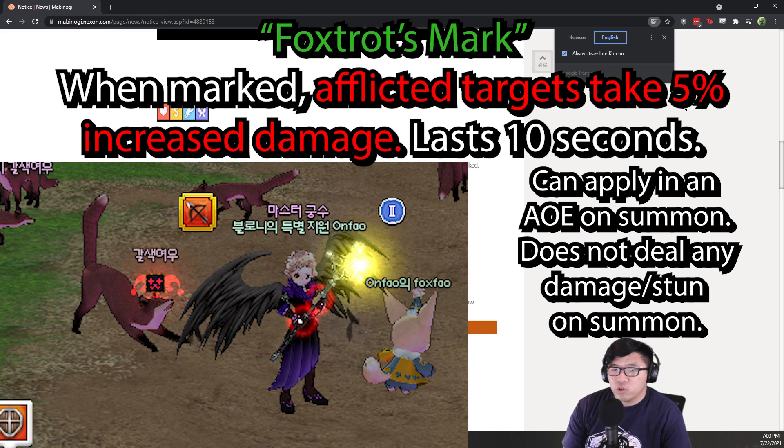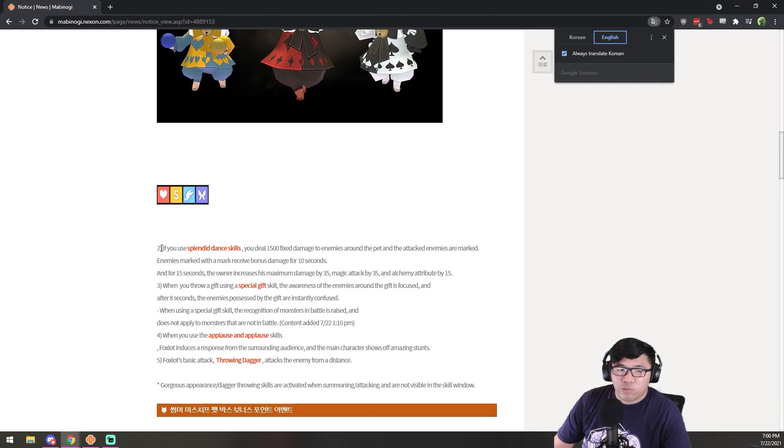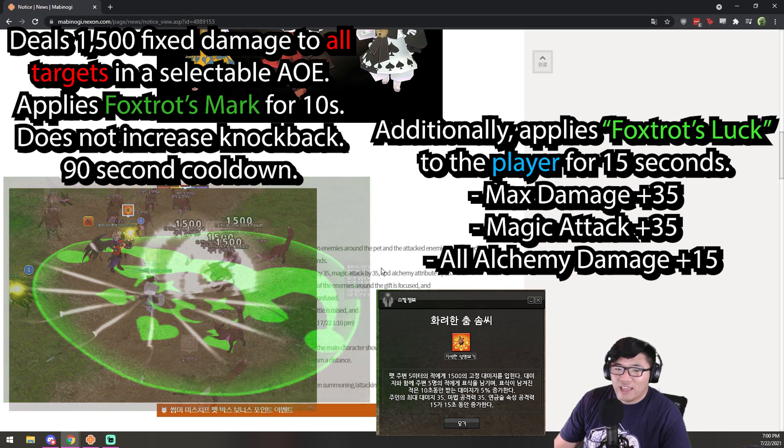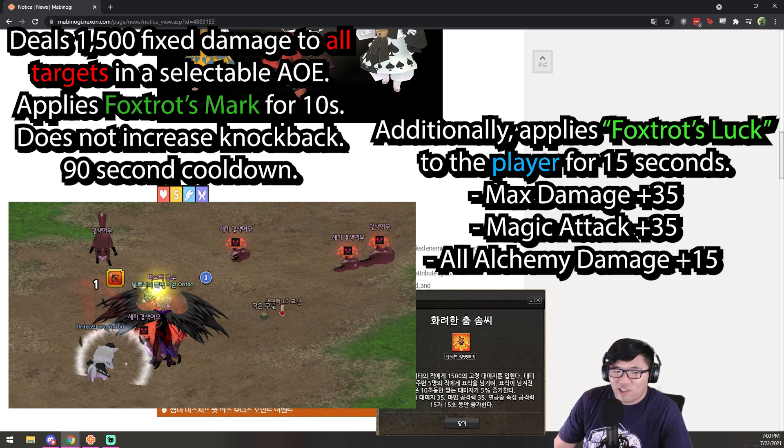When you summon the pet, it will do a mark — it marks all enemies in the summoned area for 10 seconds, and all marked enemies will take 5% extra damage. Its first ability is called Splendid Dance. It will deal 1,500 fixed damage to all enemies in the area, and all enemies will be marked with the same debuff, so they'll take 5% more damage for 10 seconds.